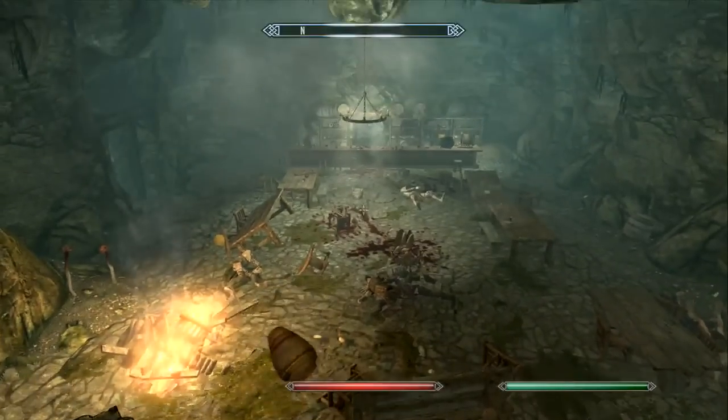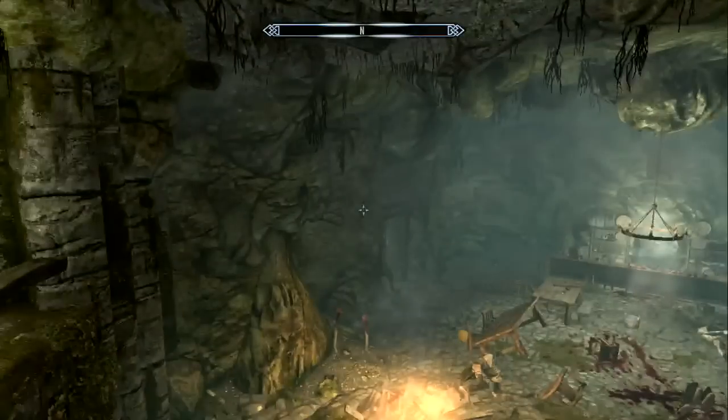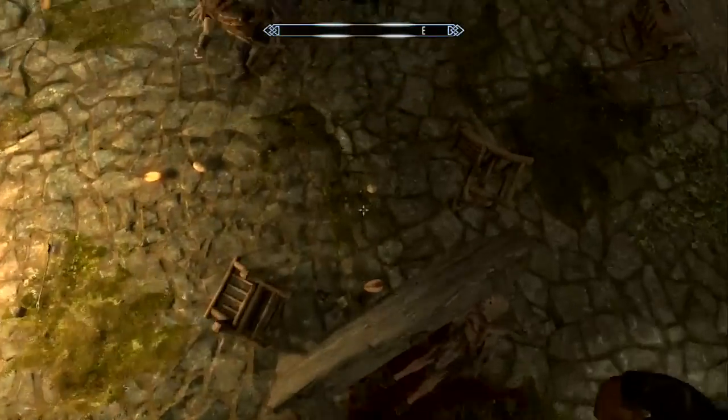Alright ladies and gentlemen, that was Liar's Retreat. We got a unique weapon — the Long Hammer. We found some unique stuff like an orc hiding and various items. I hope you guys enjoyed this episode of Skyrim's Hidden Treasures and are looking forward to the next episode. My name is Grovon — I wish you all a wonderful day.